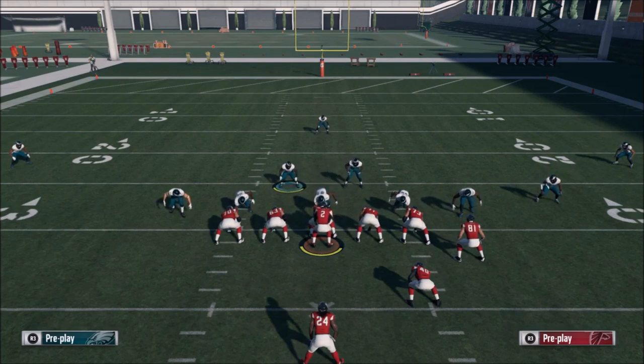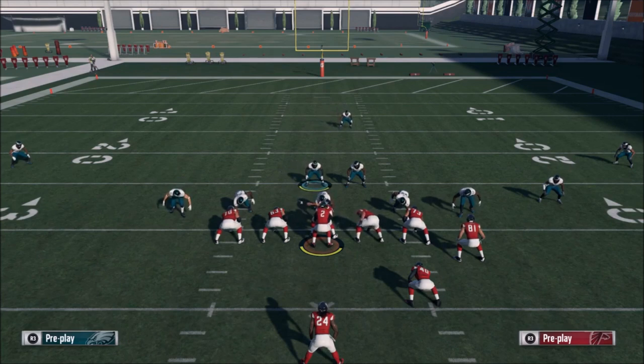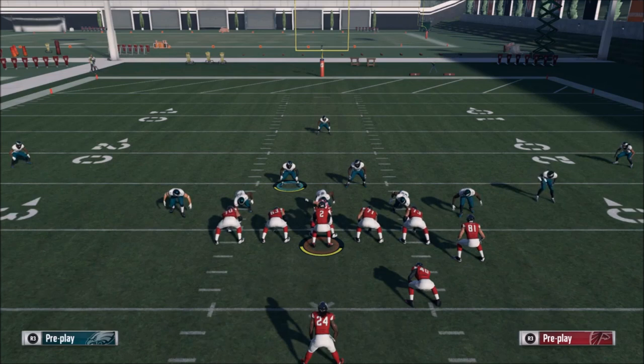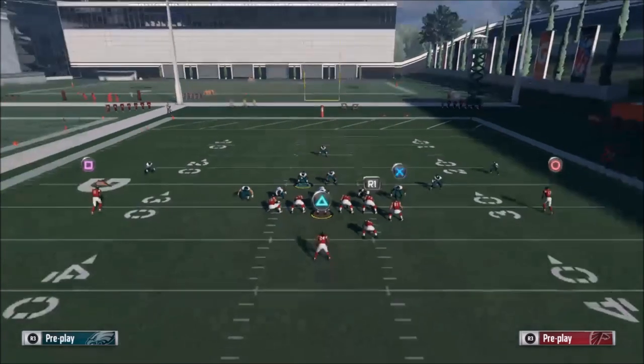If your opponent runs a successful play, they're going to bring it back again because it worked the first time, so pay attention — you're going to see those plays again. Also, the plays you see at the start of each half give away what your opponent likes to do. The first play of a drive or half — whether they run or pass — tells you if they're a run-first or pass-first player. Pay attention to first plays of drives, first plays of halves, and critical situations — those are the easiest ways to figure out tendencies.